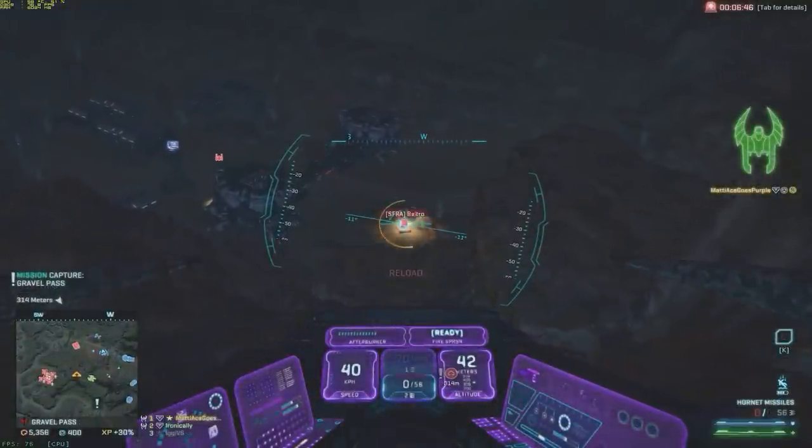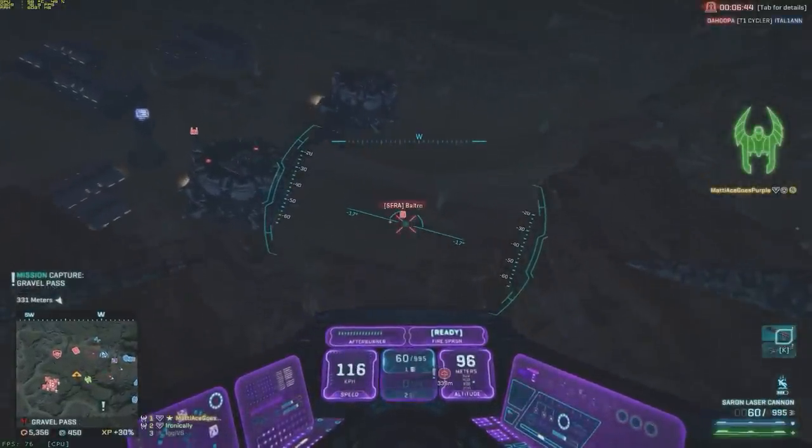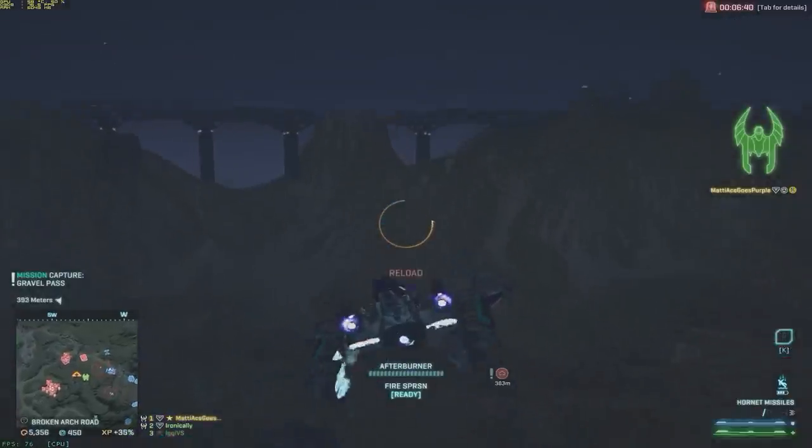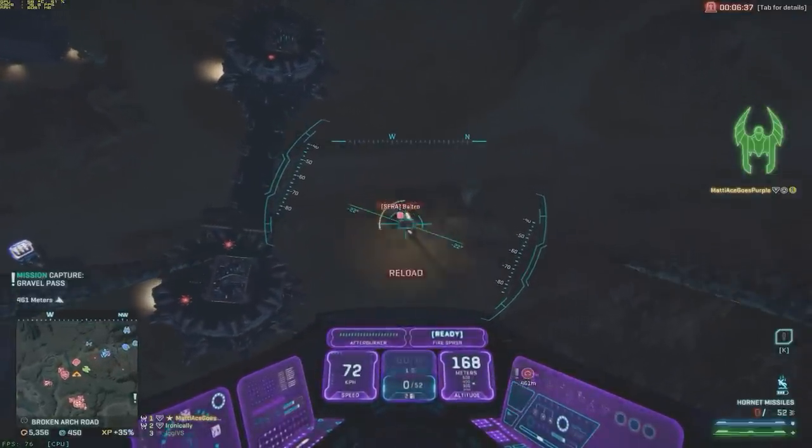However, if they're lagging as much as this one, hitting it is going to be a challenge in itself. When it comes to air-to-ground, the way you come in — the angle you fly towards your enemy — is the most important and deciding factor in whether you'll be successful.